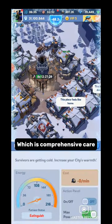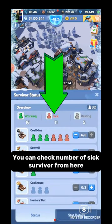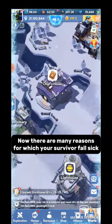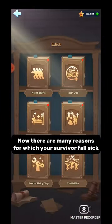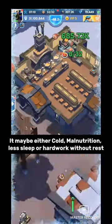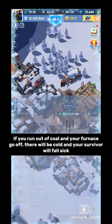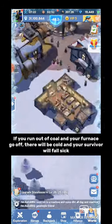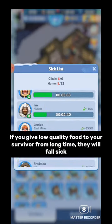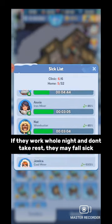Let's continue to our next edict: comprehensive care. It is used to cure your survivors if they fall sick. You can check the number of sick survivors from here. There are many reasons your survivors may fall sick — it may be cold, malnutrition, less sleep, or hard work without rest. If you run out of coal and your furnace goes off, your survivors will fall sick. If you give low-quality food to your survivors for a long time, they will fall sick. If they work the whole night and don't take rest, they may also fall sick.